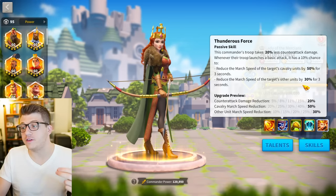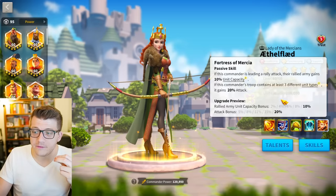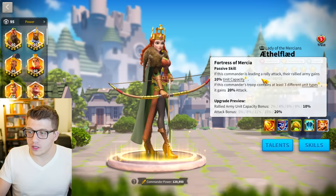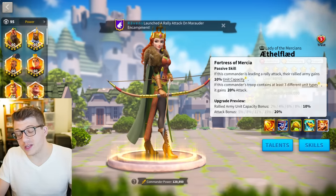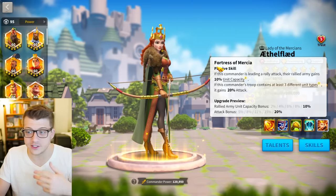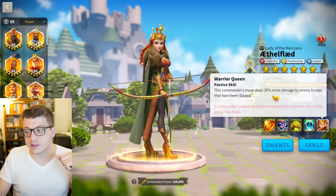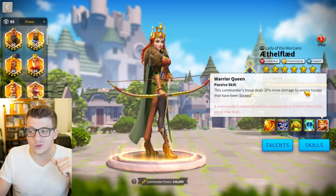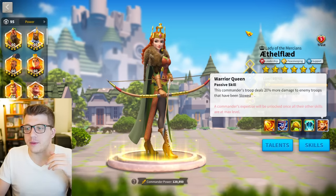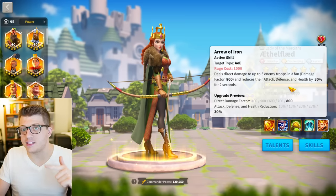The second skill gives you 20% less counter-attack damage and a 10% chance to reduce the march speed of the target by either 50% or 30% depending on the troop type. The third skill is for killing barbarians, and the fourth skill involves gaining more attack with three different troop types, or a little more troop capacity when launching a rally against a barbarian fort. The expertise deals 20% more damage to slowed enemy troops, which is really the only good thing about Ethelflaed at this point.